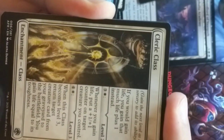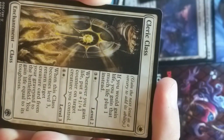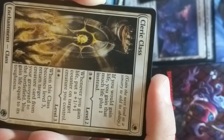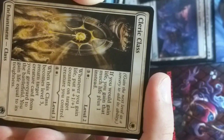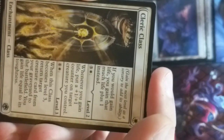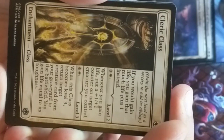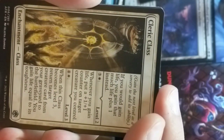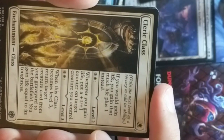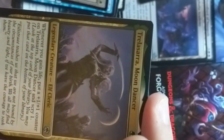Cleric class — if you would gain life, you gain that much plus one. Okay, very cleric-like. Whenever you gain life, put a +1/+1 counter on a target creature. That's expensive for a level two ability. But whenever you gain life — so you can gain life multiple times a turn and add multiple counters — that can be pretty bonkers. When this class becomes level three, return target creature card from your graveyard to the battlefield and you gain life equal to its toughness, which triggers more counters. All synergetic with themselves, maybe that's why they cost a lot. Very cleric-y.